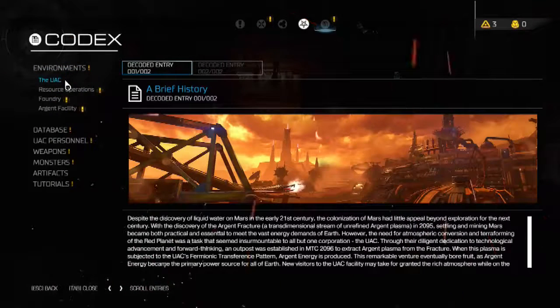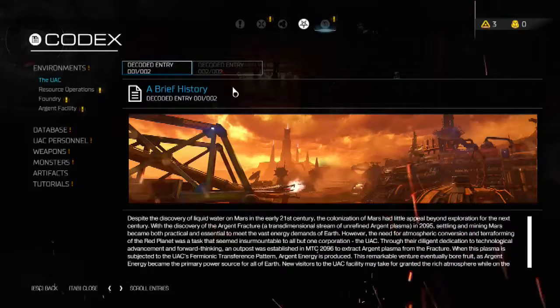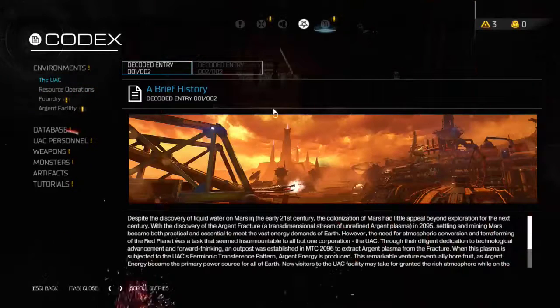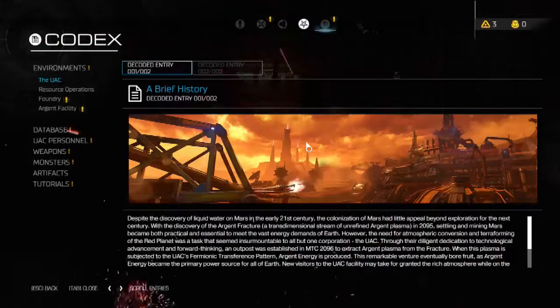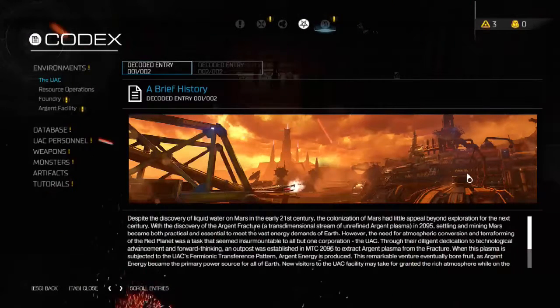Environments: The UAC. Despite the discovery of liquid water on Mars in the early 21st century, colonization of Mars had little appeal beyond exploration for the next century. With the discovery of the Argent Fracture — a transdimensional stream of unrefined Argent Plasma — in 2095, settling and mining Mars became both practical and essential to meeting Earth's vast energy demands. However, the need for atmospheric conversion and terraforming was a task that seemed insurmountable to all but one corporation, the UAC. Through their dedication to technological advancement, an outpost was established in MTC 2096 to extract Argent Plasma. When this plasma is subjected to UAC's fermionic transference pattern, Argent Energy is produced.